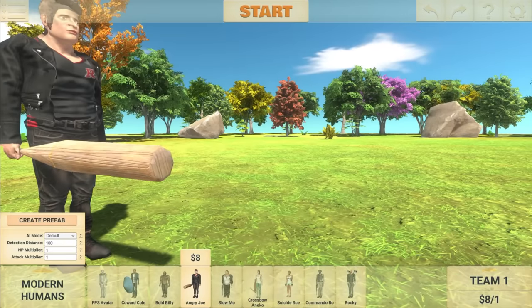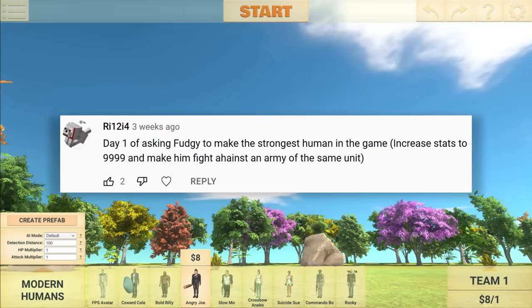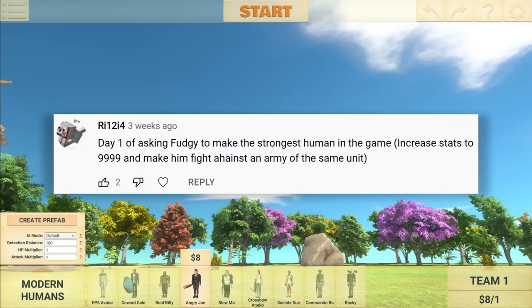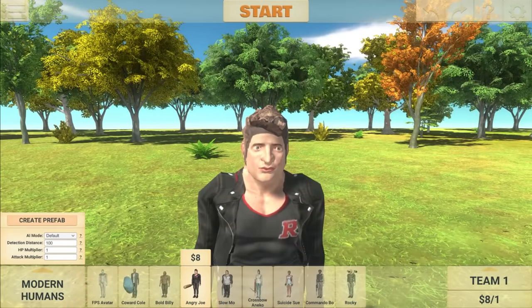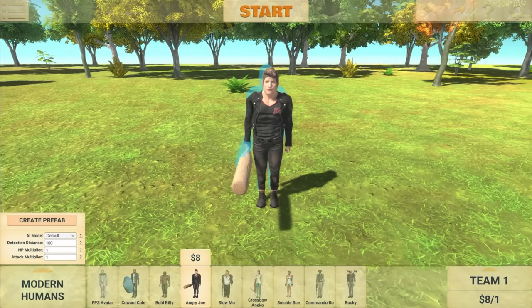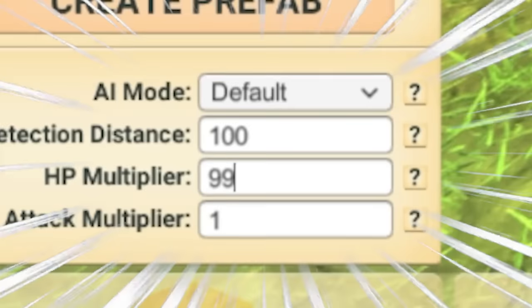Now we're gonna move on to the next suggestion, which says, 'Day one of asking Fudgy to make the strongest human in the game, increase stats to 9,999, and then make him fight against an army of the same unit.' So here we have Angry Joe, and he is furious! This is just a normal Angry Joe, so now I need to increase the stats to 9,999.